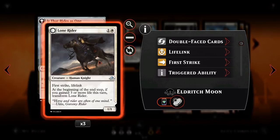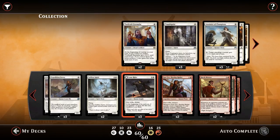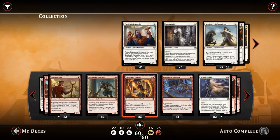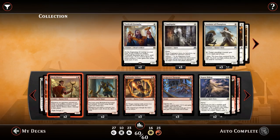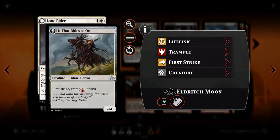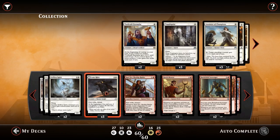Next we've got Lone Rider — for one and a white, a 1-1 first strike lifelink creature. At the beginning of the end step, if you gain 3 or more life this turn, you get to transform Lone Rider. On his own he just deals 1 damage and gains 1 life, but we can use things like Invigorating Rampage to give him a pump, allowing him to gain that 3 life and transform. What does he transform into? It That Rides as One — a really great value creature. It's a 4-4 with first strike, trample, and lifelink. 4-4 with lifelink is something most decks cannot deal with, so it can be a game winner if you can flip it.